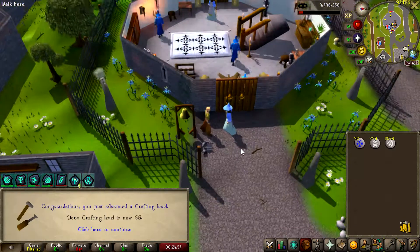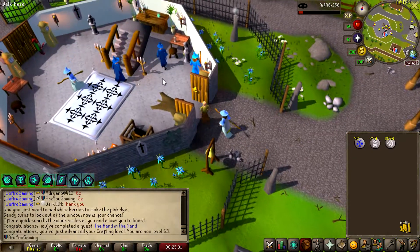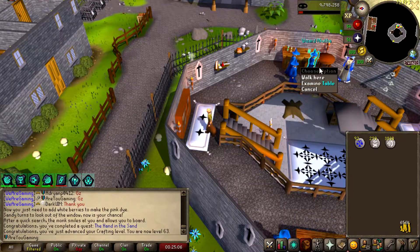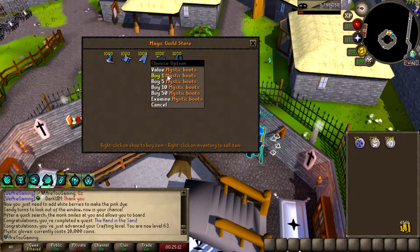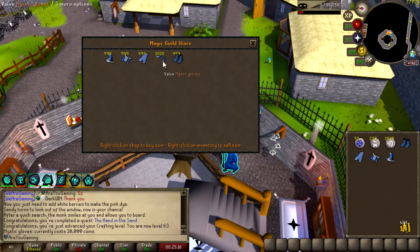Hand in the Sand finished — 63 crafting. We can now craft green dragonhide bodies, but most importantly we can go upstairs and buy ourselves some mystic gear. Originally I wasn't going to buy the full set and leave the gloves off, but they're only like 6,000 to 10,000 GP.